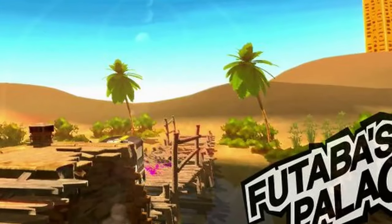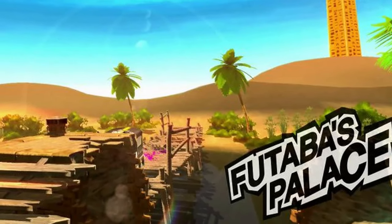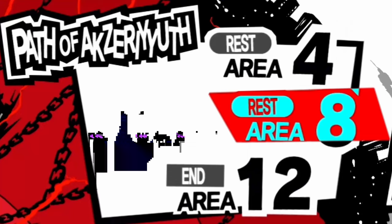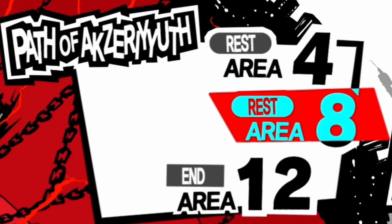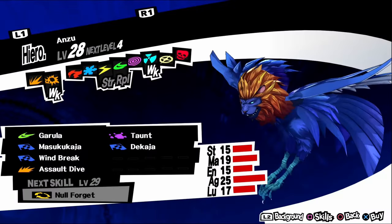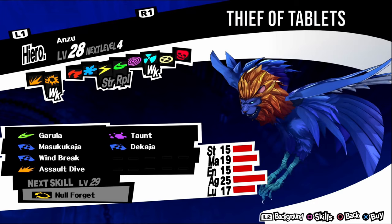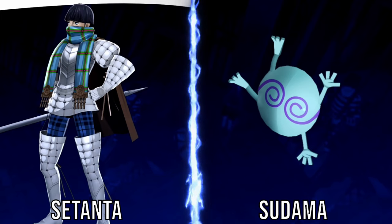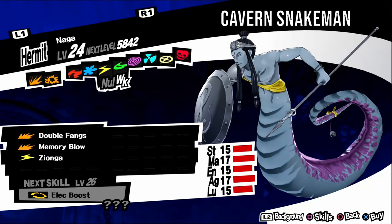Palace number four is Futaba's Palace, or the Pyramid of Wrath. In this palace you will find Sandman, aka Envoy of Slumber, which is weak to electric. It has an irritable personality, so negotiate with serious answers. It can also be found in Path of Akzerith levels one to three. For a fusion, fuse a Suzaku and a Makami. Anzu, aka Thief of Tablets, is weak to gun and nuke. It has an irritable personality, so negotiate with serious answers. It can be found in Path of Akzerith levels one to eleven. For a fusion, fuse a Setanta and a Sudama.